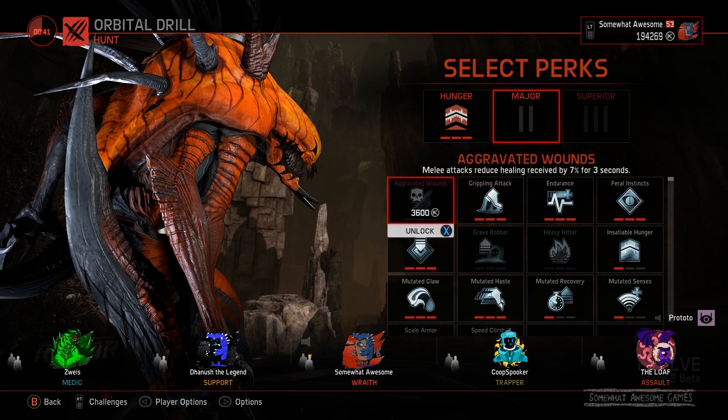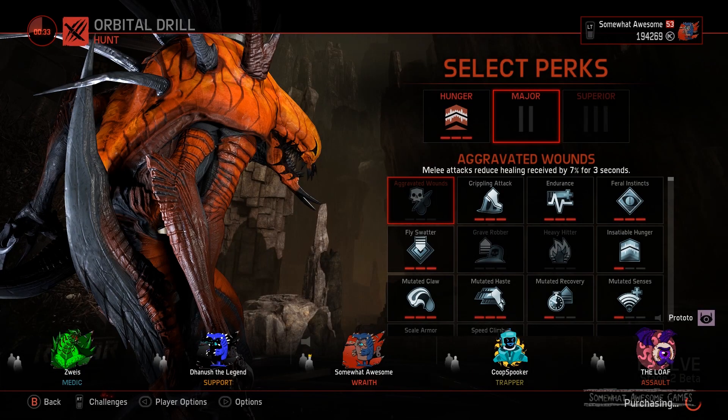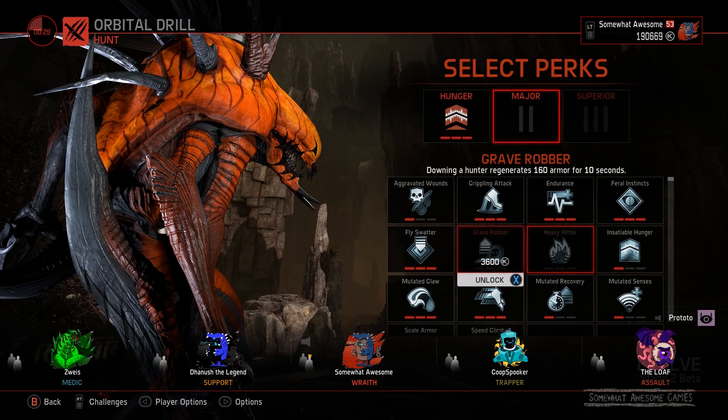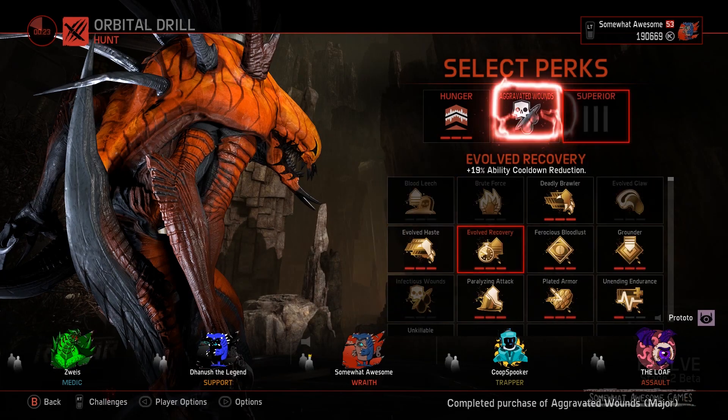I love Hunger. Melee attacks with juice, healing received by 7% for 3 seconds. Should we get that? We got some keys, why the heck not? What is Heavy Hitter? 8% longer cooldowns. Let's go with this. That's pretty good. 11% for 3 seconds.